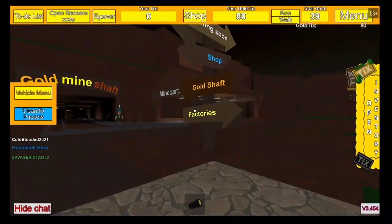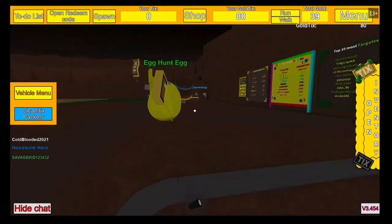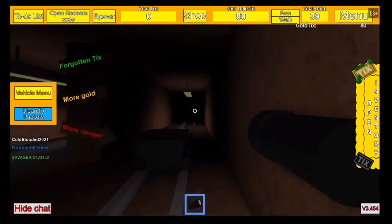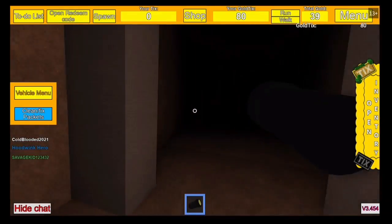What's going on everybody, I'm cold-blooded and today I have the location of the golden Easter egg in Tix Factory. What you want to do is head down the shaft — the easiest way for me to explain it to you.